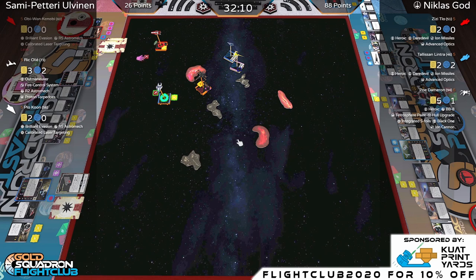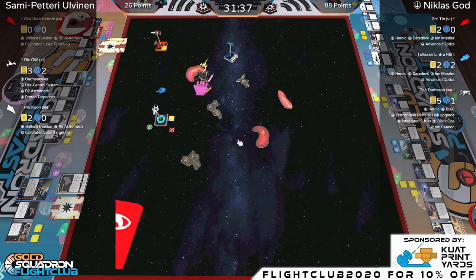ZZ does a two-straight — pretty risky considering she's already lost half points. Nicholas is sticking with offense rather than defense. I would have been tempted to do a two-hard turn with Tally. ZZ hits the cloud — rolls an eyeball result, so that's a strain on Ric.